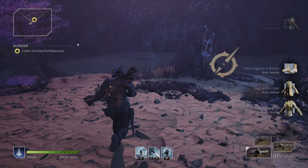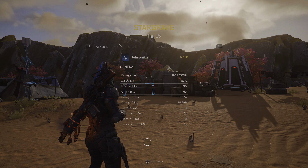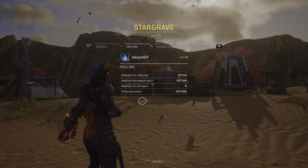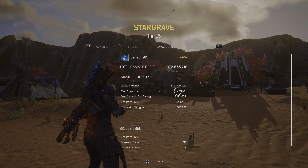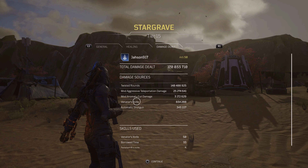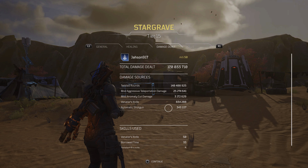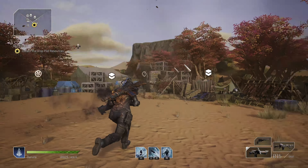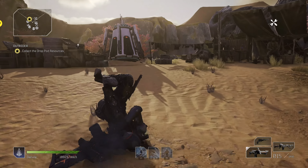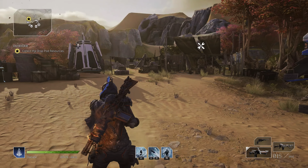I only got the Acari helmet once — that's crazy. Alright, damage: 170 million. Regular Twisted Rounds: 140 million. Aggressive Teleportation damage: 125 million. Anomaly Cut: 3 million. Knife: 834k. That's it for the Chromo suit build. Guys, if you want to check out my skill tree and everything else, check my other videos in the description or at the end of the video. Health is wealth — peace and love, I'm out.